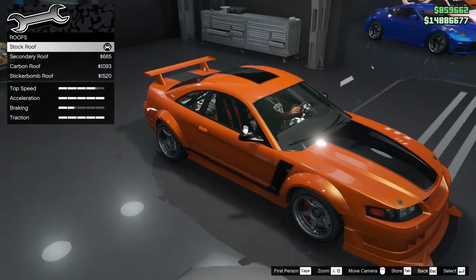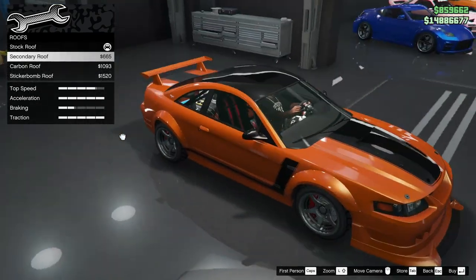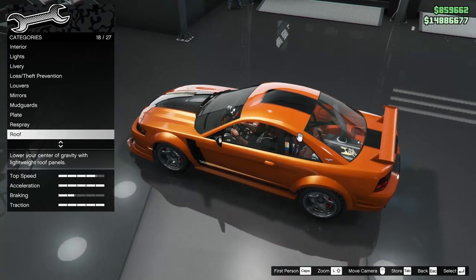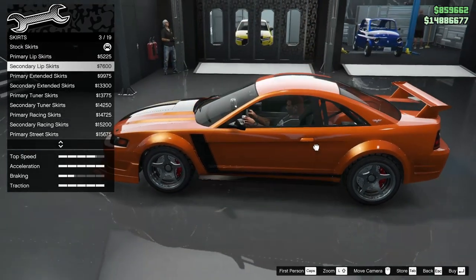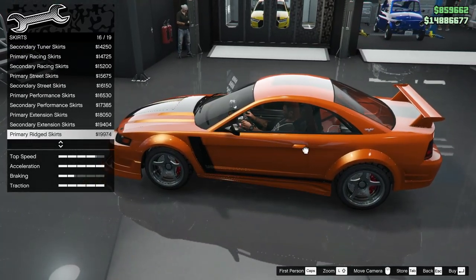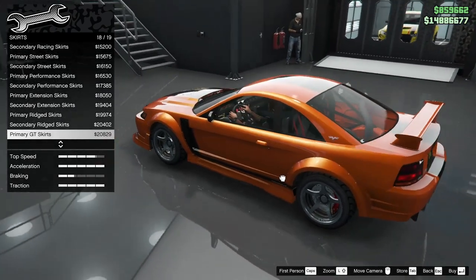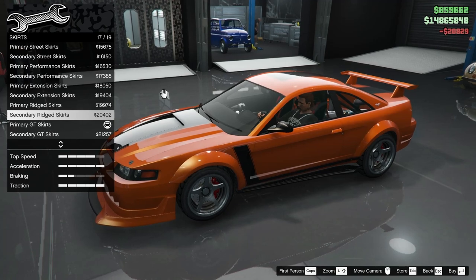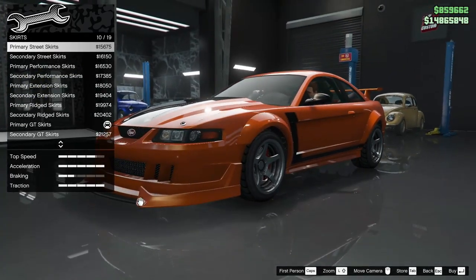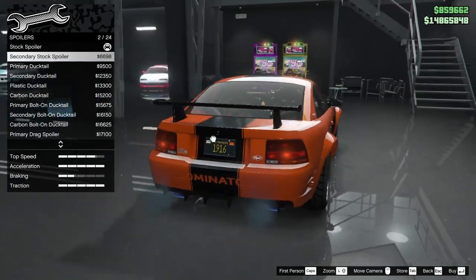I wish I could add an antenna on this car but unfortunately there's no option. For the skirts, I'm thinking we need something bigger to match the front splitter. The primary street skirts aren't bad at all. The primary GT skirt — that's exactly what I'm looking for. I don't like how the splitter is so much lower than the skirt, so we're going with the GT one so it kind of levels out.